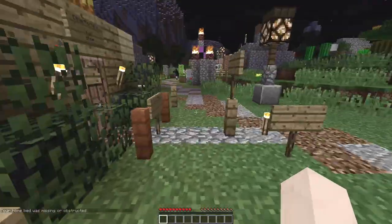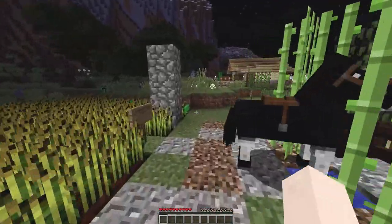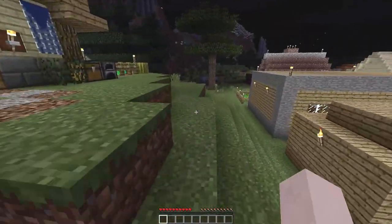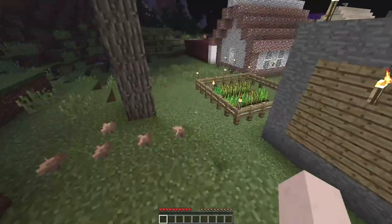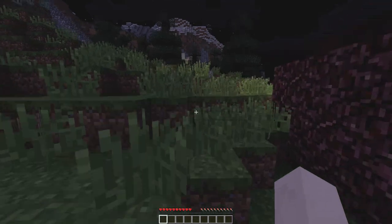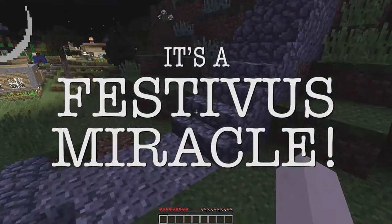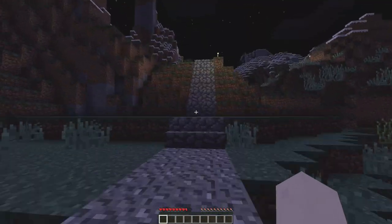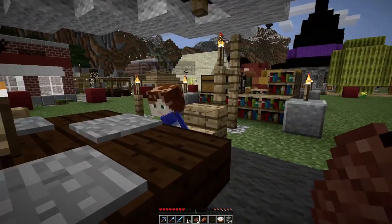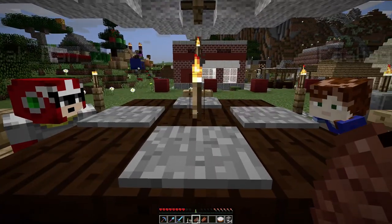I guess my bed didn't work — I'm back at spawn. I ended up back at the beginning as well. I thought you could just go in the bed and leave and that would set your spawn, but apparently I'm mistaken. Thank you for a wonderful feats of strength. I'm going to try to get back and get my stuff if this creeper doesn't kill me first. We will reconvene at the Festivus table, close out our Festivus holiday, enjoy our Festivus dessert. I just got launched in the air by a creeper. Feats of strength are concluded — you guys put up a brave fight. I'm glad it took two of you to take me down.